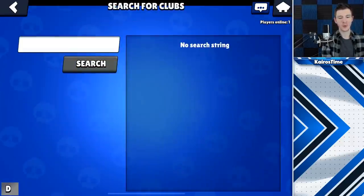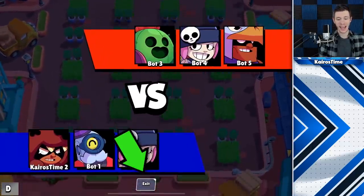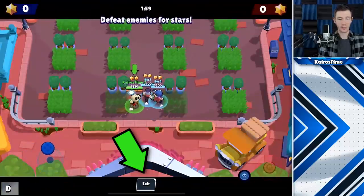Change number 12 is that you can now search for clubs while you are already in a club. Change number 13 is that you can now exit a friendly room if you are only playing with bots.